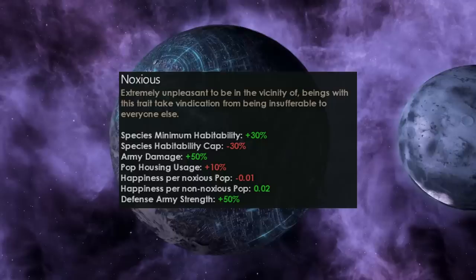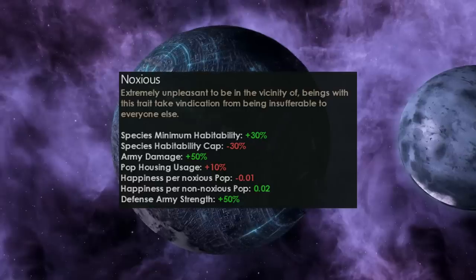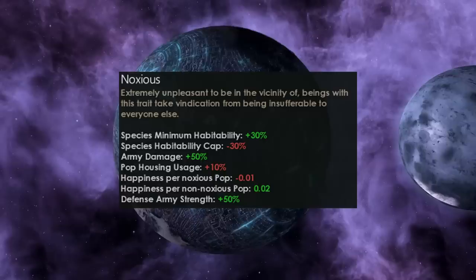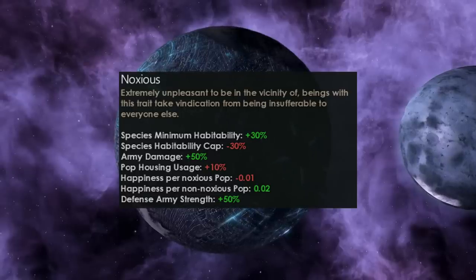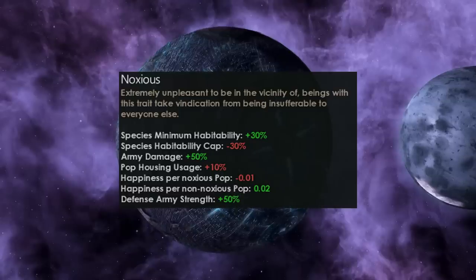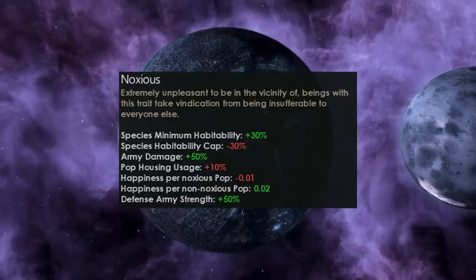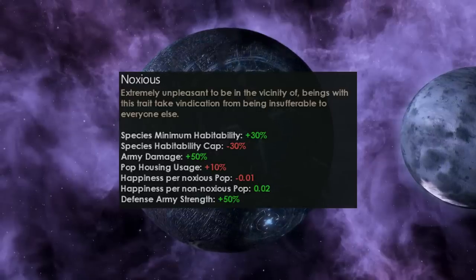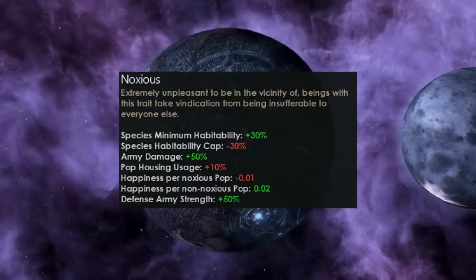The really interesting part of the Noxious trait is the happiness mechanic. For every noxious pop on your planet, every non-noxious pop will suffer minus 0.01 happiness. The next part is that happiness per non-noxious pop is increased by 0.02 — meaning for every noxious pop that exists on your planet, it gains plus 0.02 happiness multiplied by the number of non-noxious pops on the planet. So in order to maximize the Noxious trait, you really need to put noxious pops next to non-noxious pops and see how much they absolutely hate it.